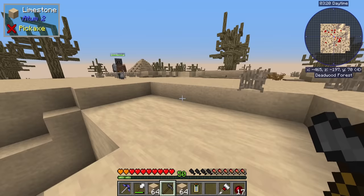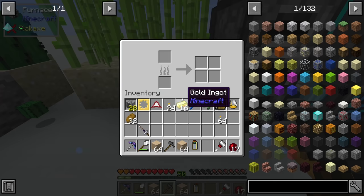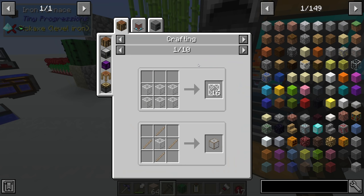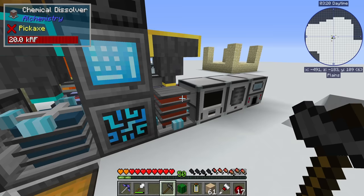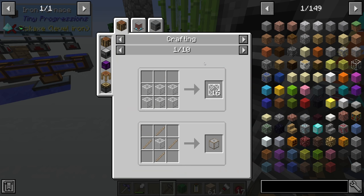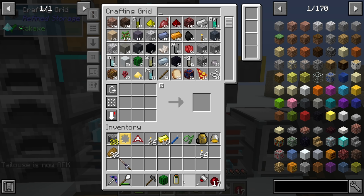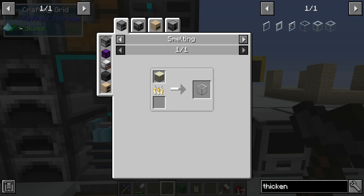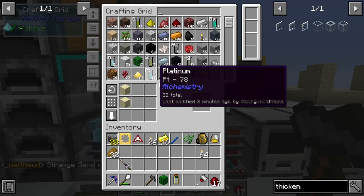There we go - a couple stacks of sand, and we can just slash home to get away without messing around with the portal. Interesting - smelting strange sand gives you crystal glass. Can I use crystal glass to make dark glass? The answer is no, unfortunately. You can run the crystal glass through the dissolver but not the strange sand. So we can't use this strange sand to make glass, but we can still use it in the crafting recipe for thickened glass because it counts as sand. We'll just have to use regular sand to make the glass component.